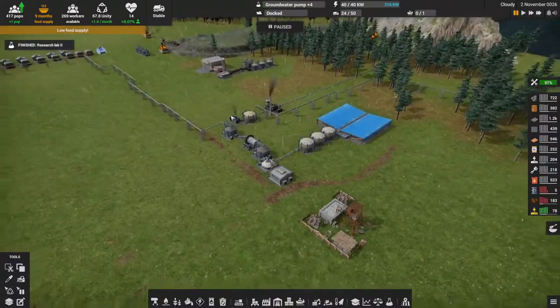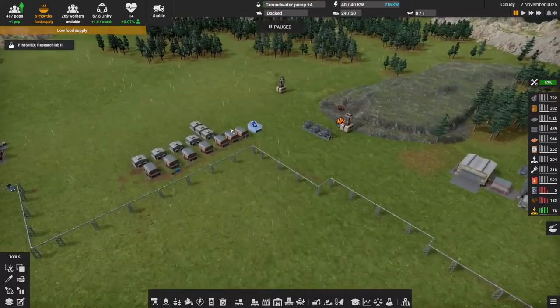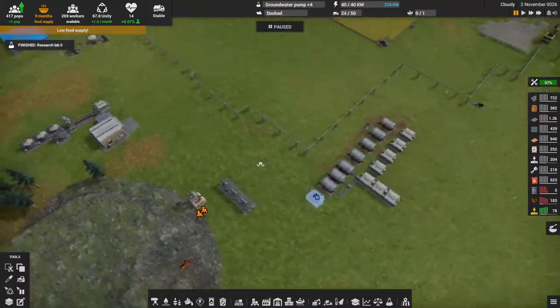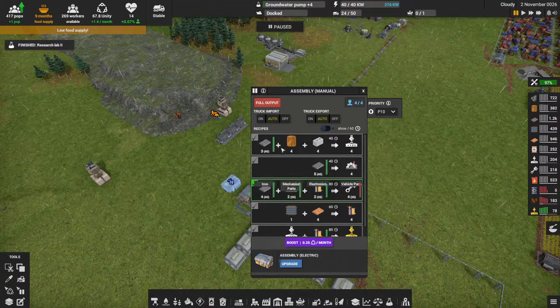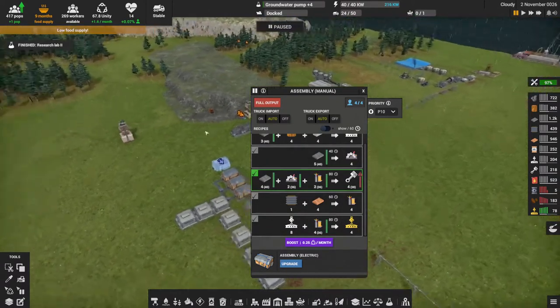I'm not going to continue running the simulation right now because we have some issues to deal with — one just happens to be food. Basically, I want to start getting some proper production going, but I'm lacking resources and machines. Looking at the recipes, we have basic construction parts: iron, wood, and concrete. Concrete is an issue; I'm lagging behind with just one concrete mixer, so I'm thinking about getting a proper concrete setup going.